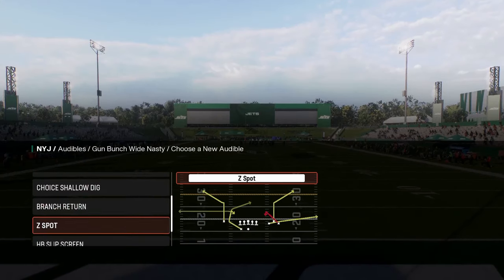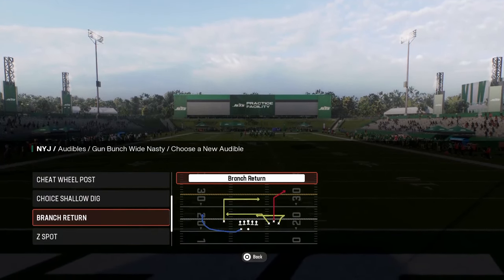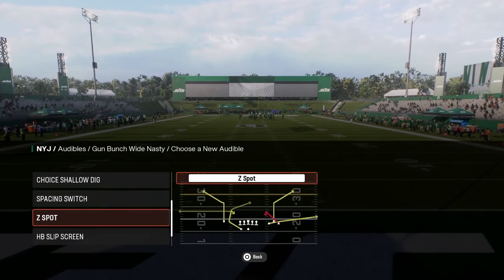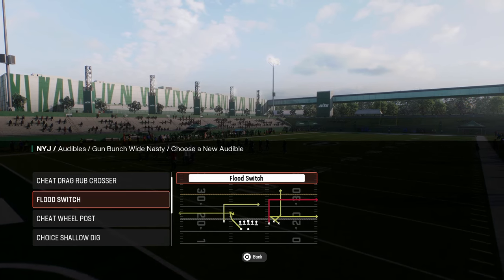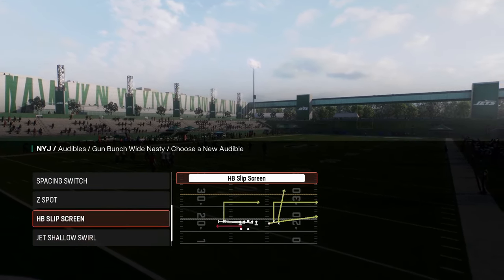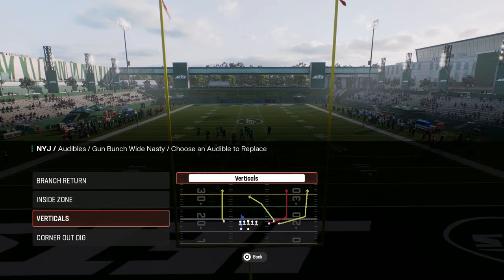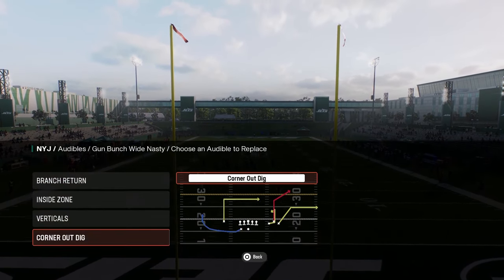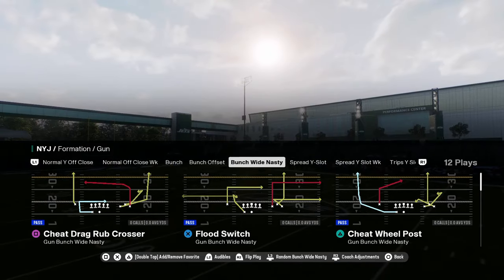We can have other combos, other plays in our audibles, such as Branch Return. The other one that I'd probably set here is the inside zone. And really, you can just leave it kind of as is. We're just going to come out in Cheat Will Post.